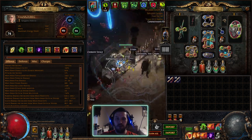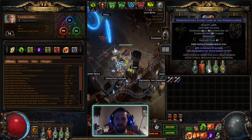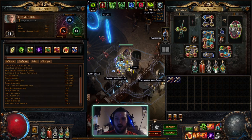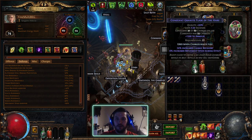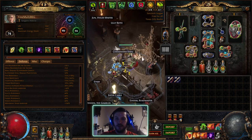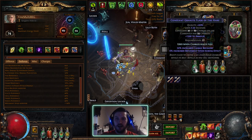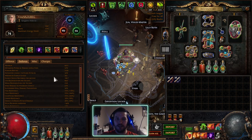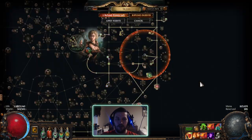That's a lot of attack speed to be getting from just one flask, on top of just an insane amount of movement speed. Without flasks I'm at 123 movement speed, and with everything up I go to 150. With Withering Step it goes up to about 200. So roughly 90 movement speed just from those three flasks.